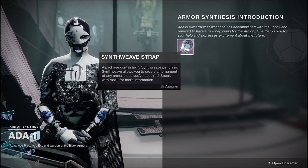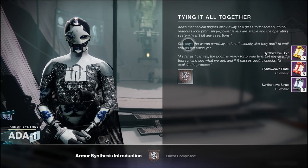You'll then receive five Synth Weave Bolt, Synth Weave Plate, and Synth Weave Strap, which are used to make cosmetics for the Warlock, Titan, and Hunter classes respectively. Terrific — you've unlocked Armor Synthesis! Now how do we use it?